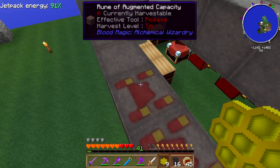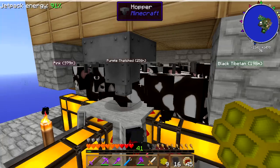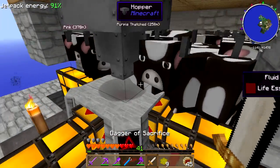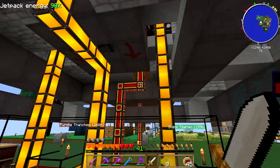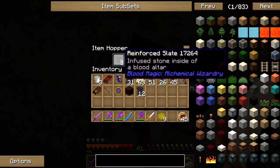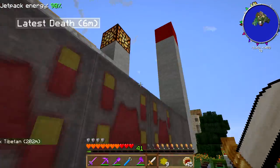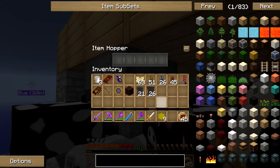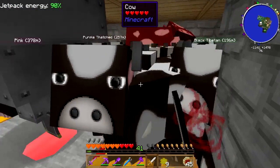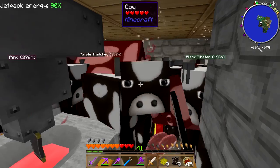These things right here — not augmented capacity, I mean. To do those, I have to increase my reinforced slates. I'm going to try four. It sucked out all the blood. I don't have enough cows at the moment — I just don't have enough cows to do this. I can't get a 64 stack through this.